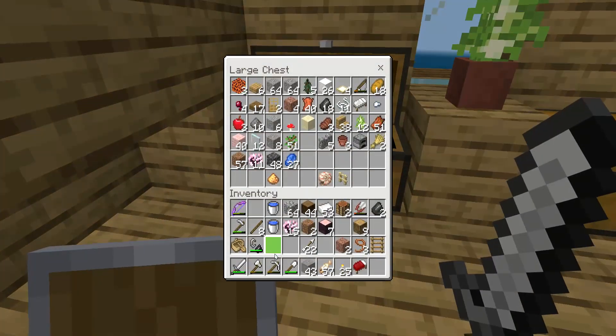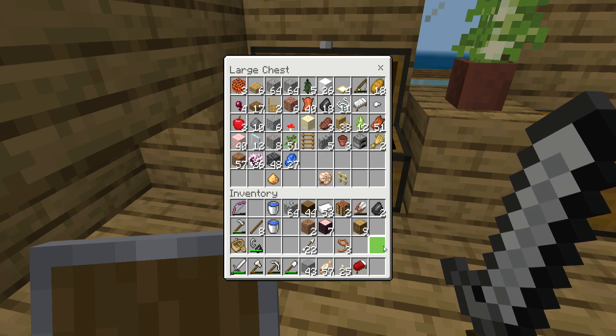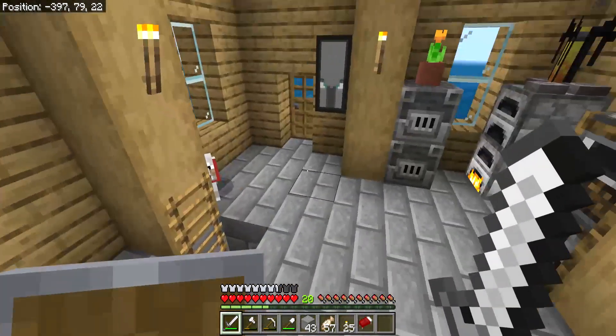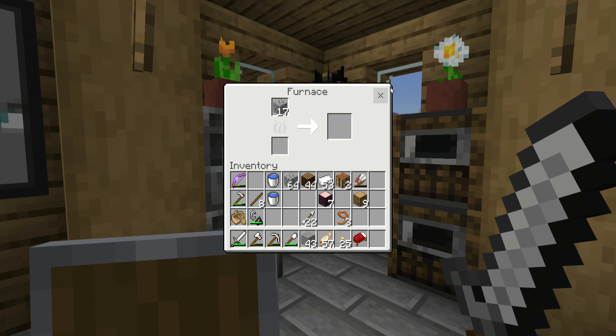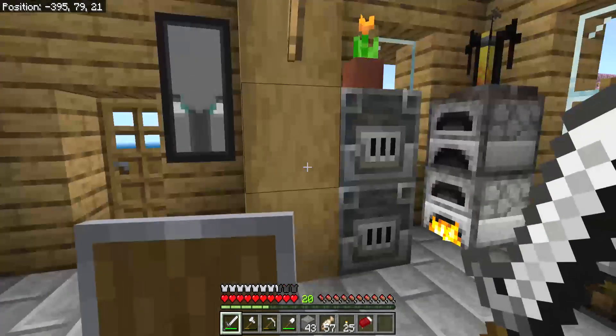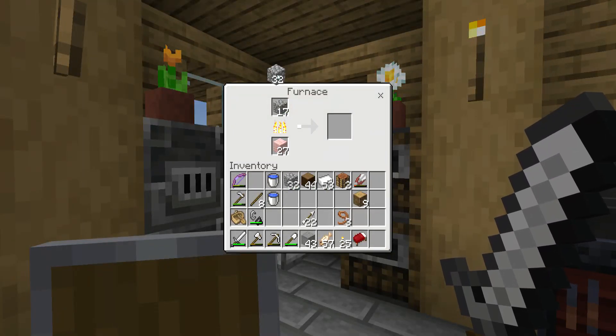Let me drop off some of this useless stuff — I'm going to need a bit of coal. This cherry wood is fine to use. I'll turn that into planks. I'll start smelting that. You know what? Put a load more in there.